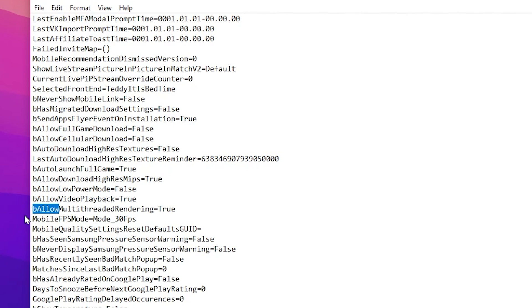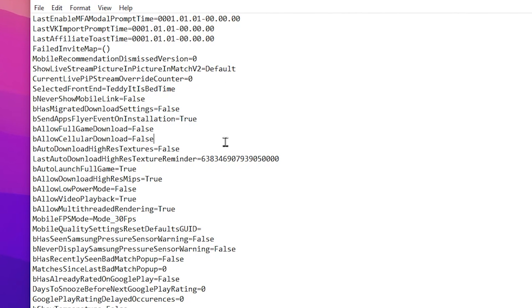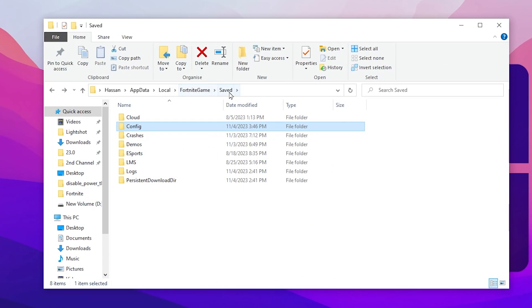Type 'bAllow' with the same capitalization and click Next. You will find bAllowMultiThreadedRendering — change the value from false to true. This will allow your CPU to use multiple cores and help increase your PC performance. Once you change the setting, go to File and hit Save to save the settings in your Fortnite GameUserSettings.